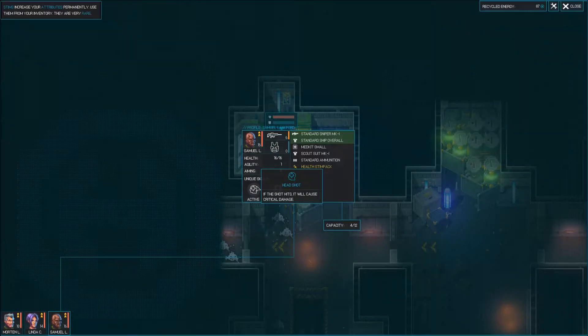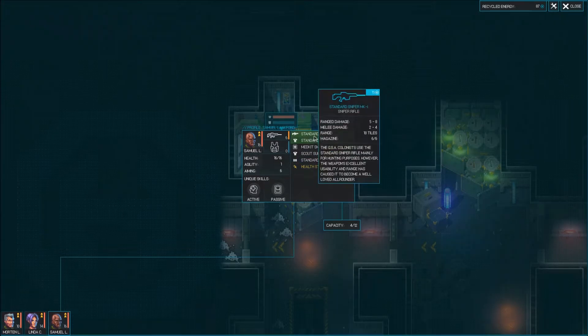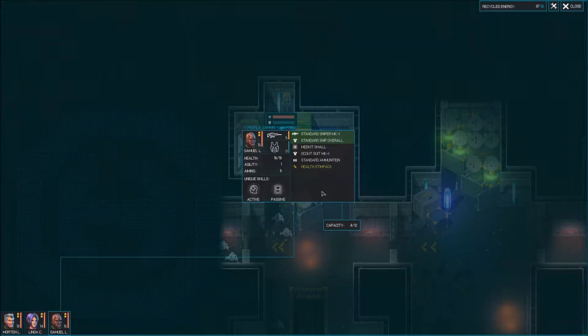Active headshots — if the shot hits, it will cause critical damage. Oh, nice. He is very accurate when he hits strong. Increases inventory capacity to 12 instead of the standard 8. Samuel, you are the bomb diggity. That's all I got to say. Oh, and he's a sniper. Samuel, you're my favorite.